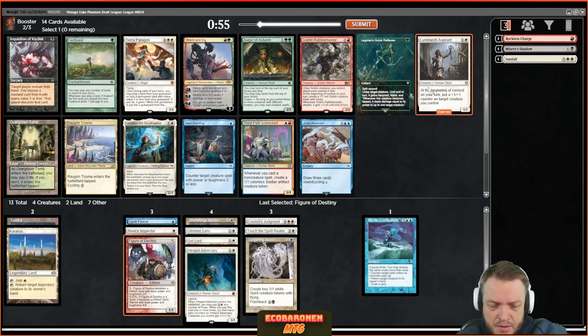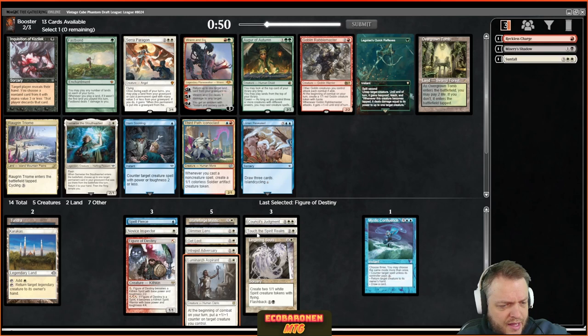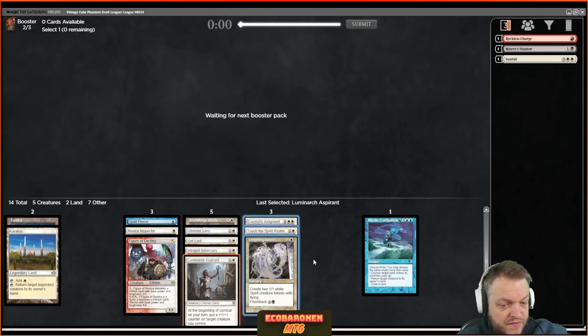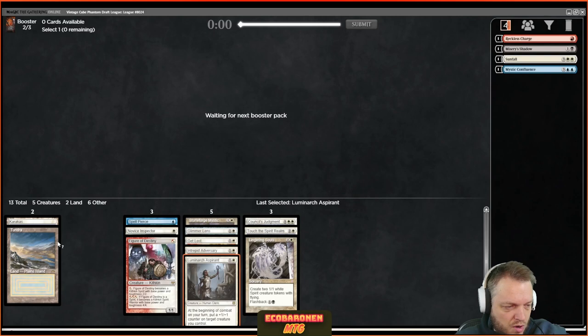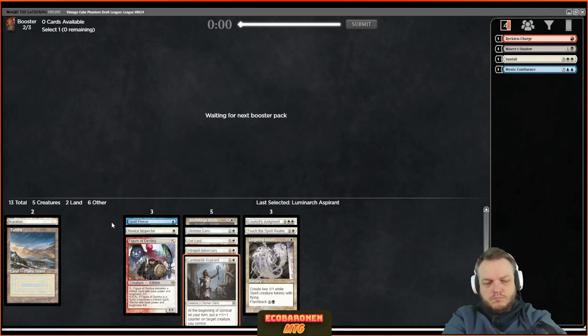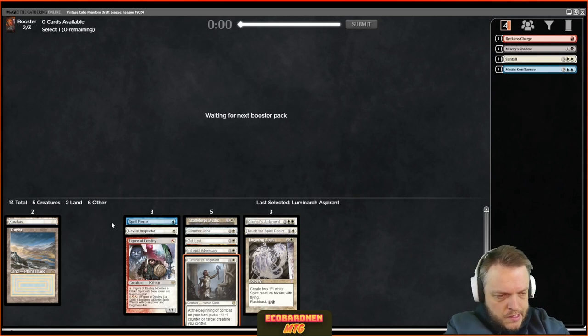Luminarch Aspirant is one of the best two-drops for the deck — it makes the deck go a bit longer while still being a decent aggro card. I like having cards that favor me in the draw-go situation that will inevitably come up. Right now I'm not playing Mystic Confluence; I could see splashing Spell Pierce if I get one more dual and a fetch — I like the white aggro with a little counter backup archetype.